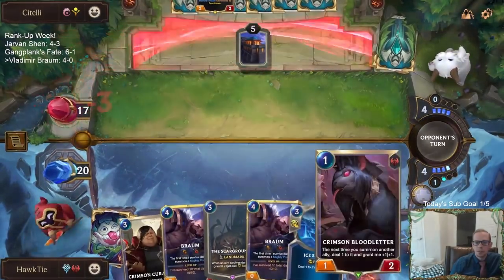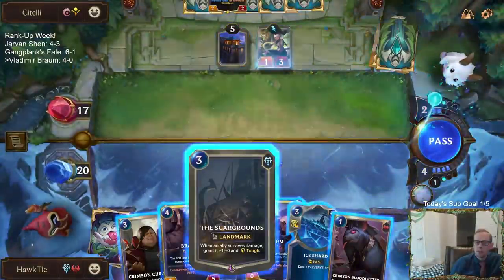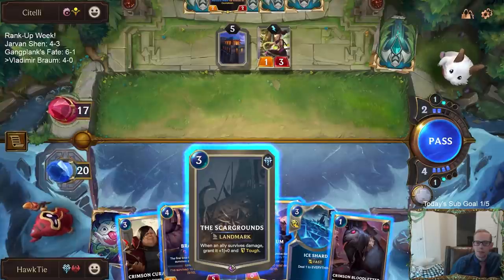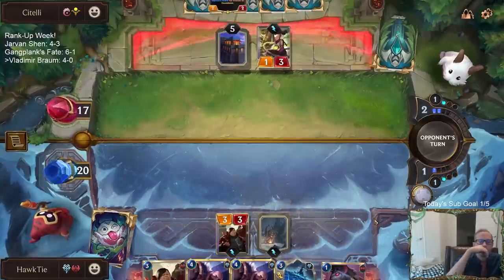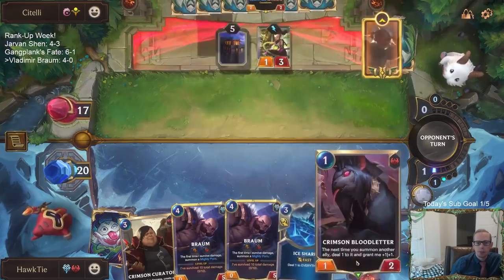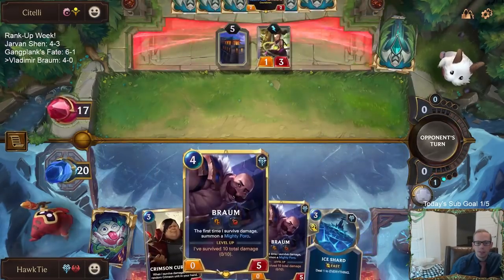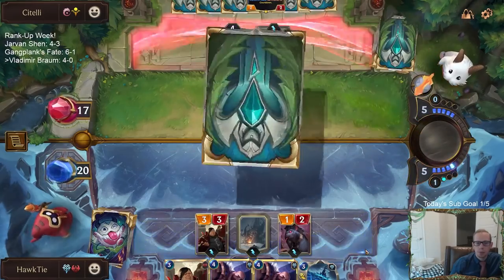I'm going to go Scar Grounds plus Blood Letter — oh no, I'm one mana short. I'll go Scar Grounds and just play the Blood Letter. I want to play next round: Braum, take a damage from the Blood Letter, and then Braum's Champion Spell. I guess I won't be able to do Braum's Champion Spell.